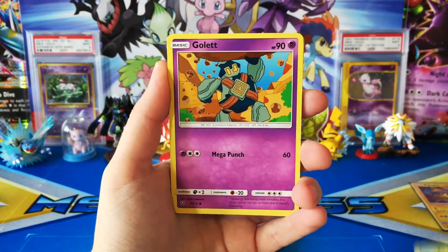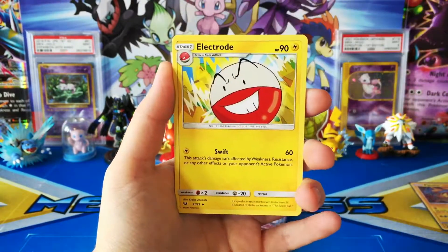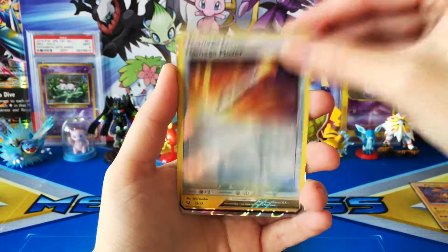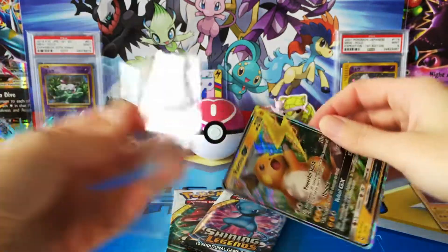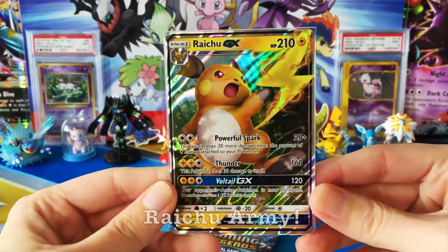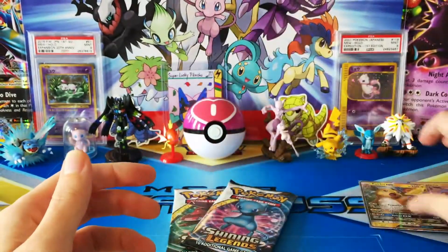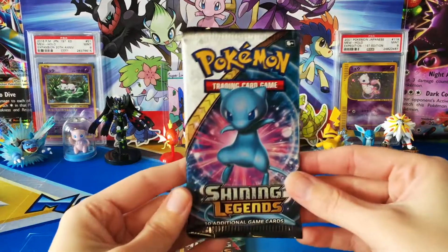Starting off we have a Qwilfish, Shroomish, Gullet, Purloin, a Plessal, Psychic Energy, Electrode, Spe­ar Tomb, Damage Mover, Reverse Damage Mover, and this card. This card is everywhere — Raichu is going to be the one that haunts us in this set. Beautiful card though, I do love Raichu. Be nice to see another GX show up, but also good to see that this Pikachu box is off to a better start than our last one.